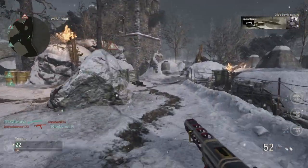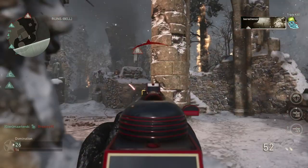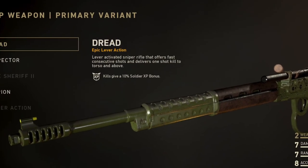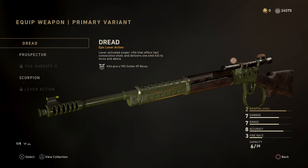Let's jump straight into the rifles — we're looking at the five best sniper rifles in Call of Duty World War 2. The first is the lever action, and in my opinion it's definitely one of the best. It's a lever-activated sniper rifle that offers fast consecutive shots and delivers a one-shot kill to the torso and above. As long as you hit them above the waist, it's a one-shot kill. You can unlock this weapon through contracts and supply drops — that's the only way to get it.